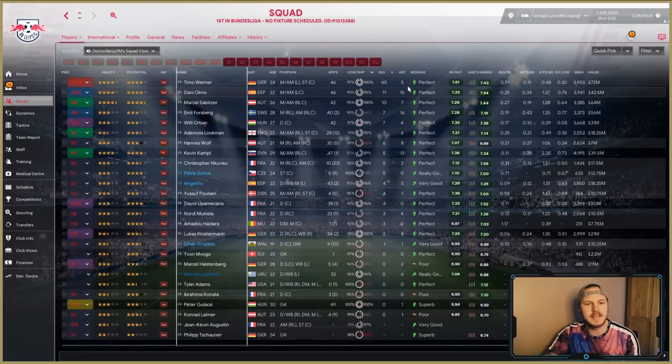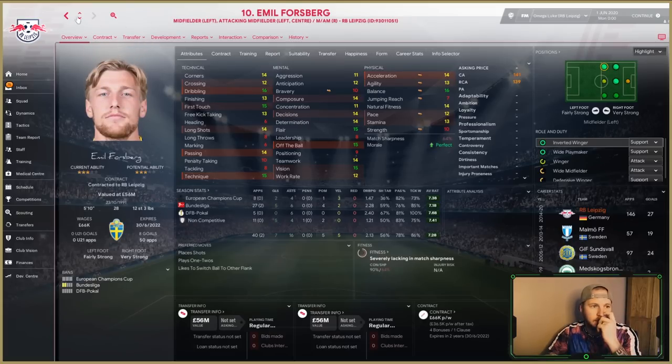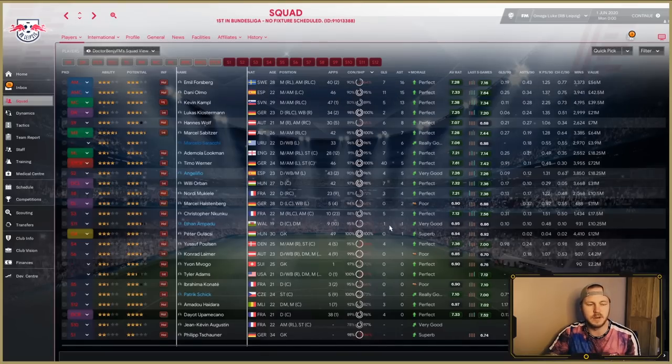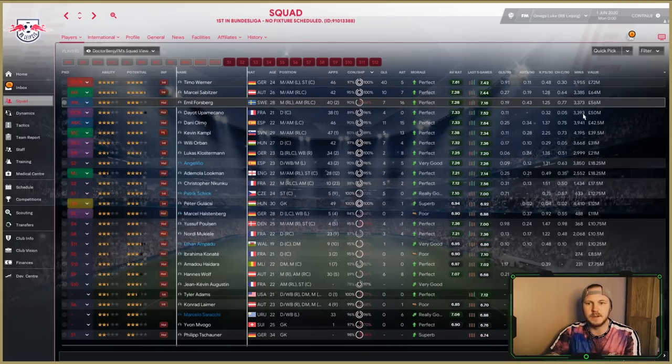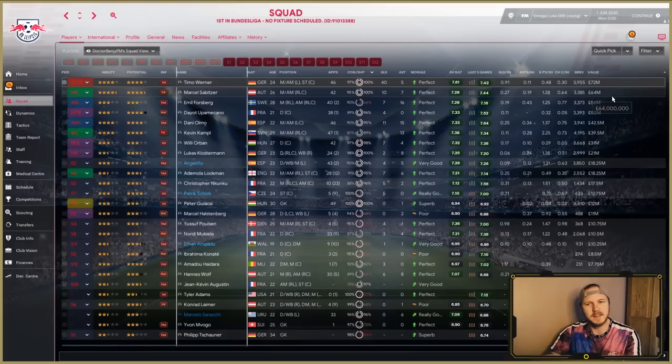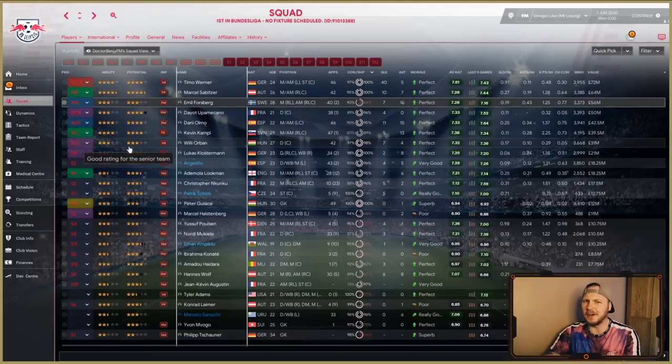Looking at the total figures: Timo Werner with 40 goals, Danny Olmo with 11, Szoboszlai with 10. Assist-wise, 16 for Emil Forsberg — he spread them across the cup, Champions League, and non-competitive games — and Kevin Campbell with 13 assists across all competitions. Average ratings are very high — Timo Werner and Kevin Campbell leading. Player valuations have skyrocketed: 72 million for Werner, Szoboszlai 64 million, Forsberg 56 million, suggesting they also did really well in Europe.